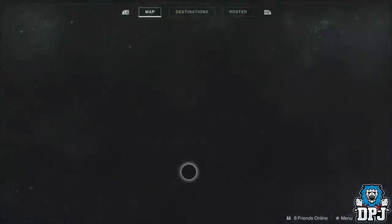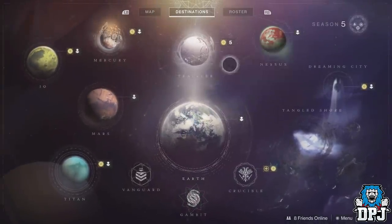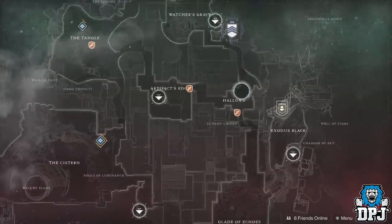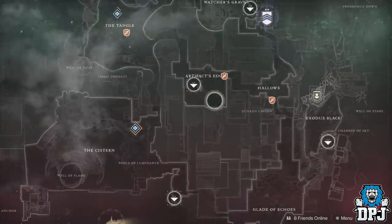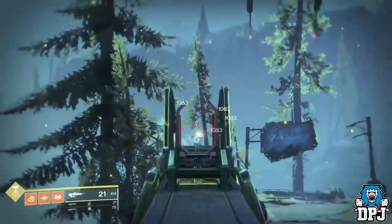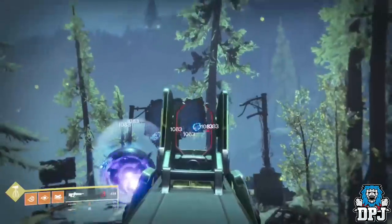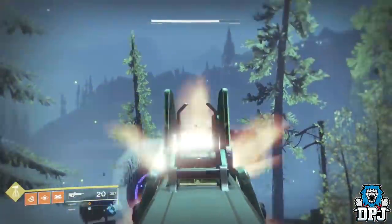So the four locations you can do this at, and rotate between: the first is within the Grouch area on the EDZ, there's also one in the Hatskirts on the EDZ, and also on Nessus within the Hollows area, and also the Artifacts Edge area. At all four of these locations, mini bosses spawn in — you shoot the drones, take down shields, kill them, and they have a chance of dropping Black Armory legendary gear.